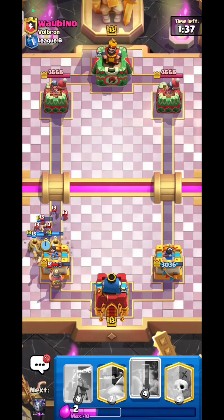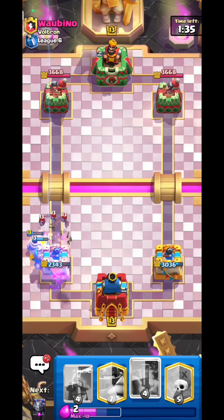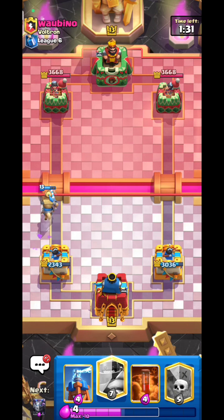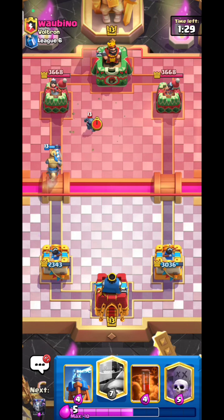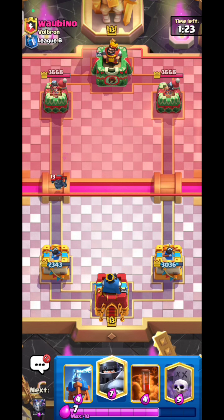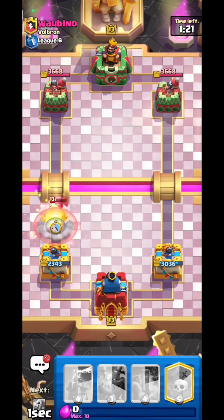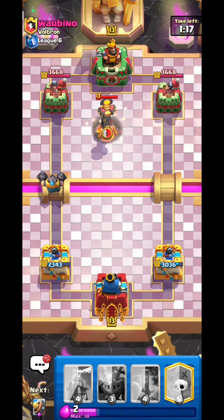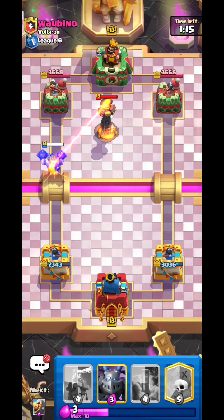He has Mirror — and he's using it with the mini PEKKA for a counter push. I need to go Mega Knight to force out the inferno tower, which is decent value even though I'm down on elixir from that interaction.